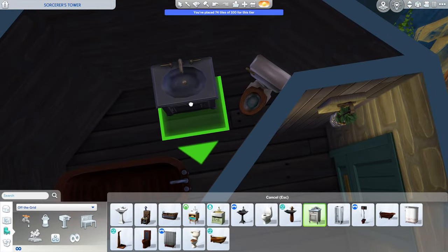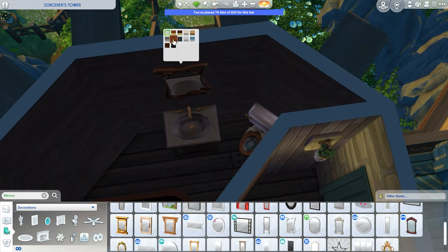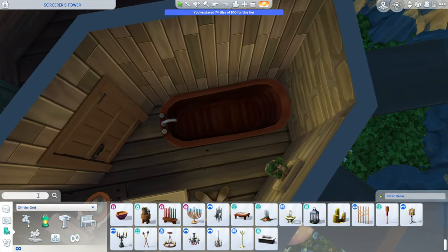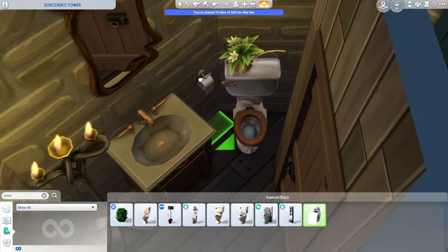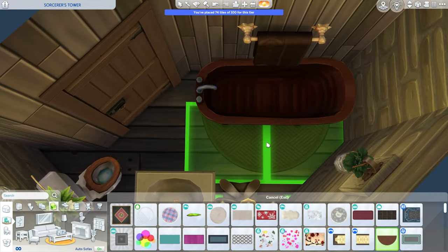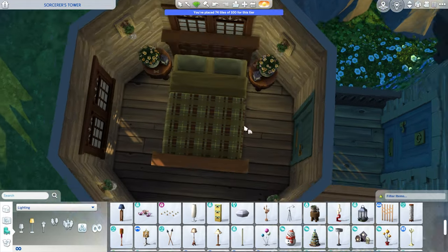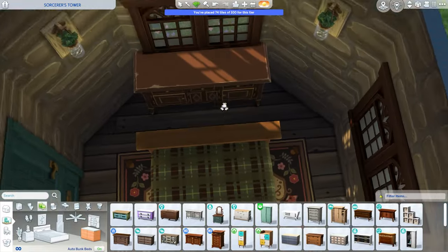We're going to the next floor and this is the very tight squeeze bathroom. What I did is I made a wall and used the wood paneling from the Get Together pack, almost as if this area was walled off into a bathroom. Everything here is off-grid so you don't need any power or electricity — that is a really cool benefit. I also finally got to use a lot more of the Realm of Magic torches or candelabras; they're supposed to be floor lamps but they are a little bit more ethereal.